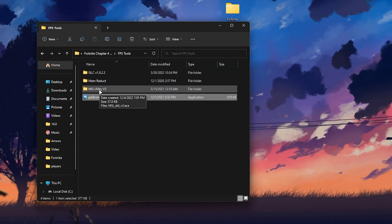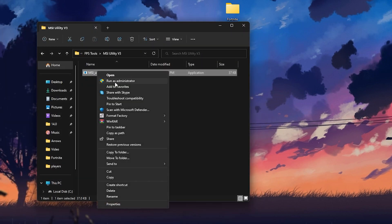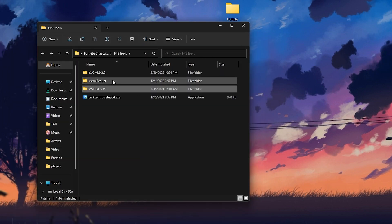Next, go to the MSI Utility v3. Double-click it and run the software as administrator — otherwise it will not work. You'll see your Nvidia GPU (or whatever GPU you have) in the list. Select the MSI checkbox for your GPU, then go to Interrupt Priority and set it to High. Hit Apply and close out the MSI mode.